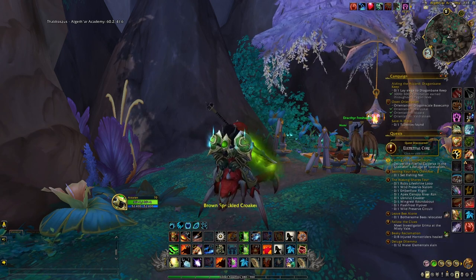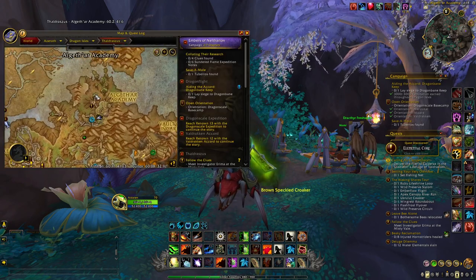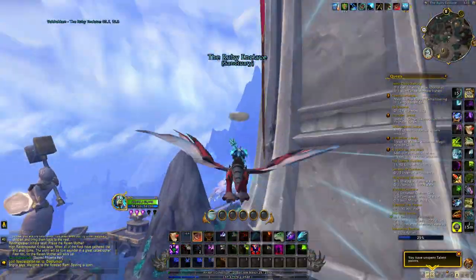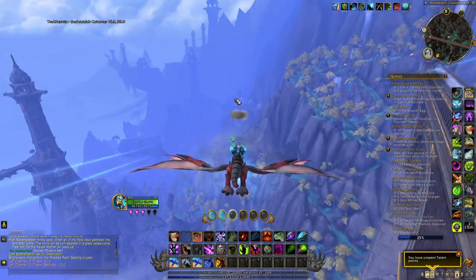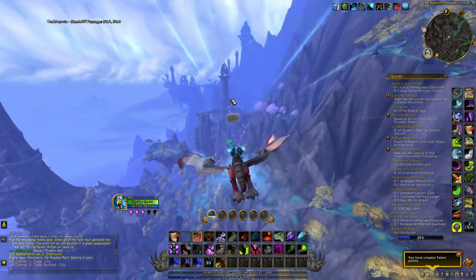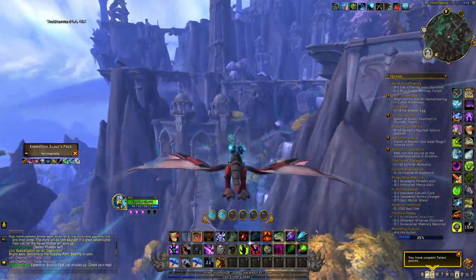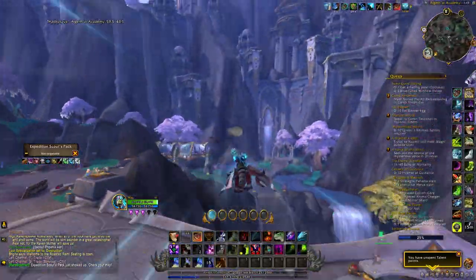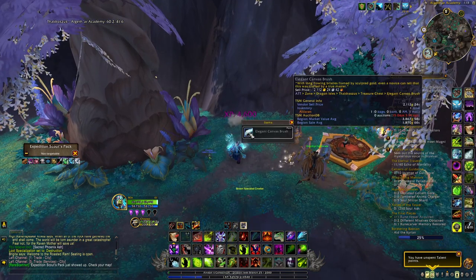For today's gold farm, all you want to do is come here in the Dragon Isles in Thaldraszus, next to the Algeth'ar Academy, at the coordinates 60.2, 41.6. Just here at this specific area you will be able to find a treasure called the Elegant Canvas Brush. All you want to do when you arrive is pick up this treasure, and then you will receive a gray item that is worth 2,112 gold at the vendor.